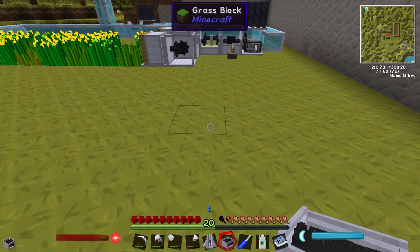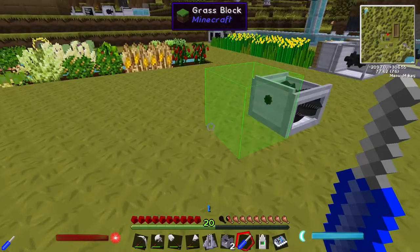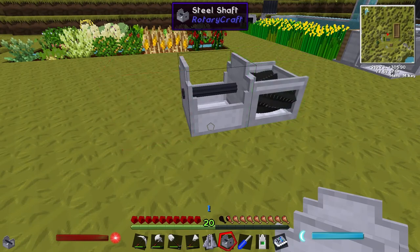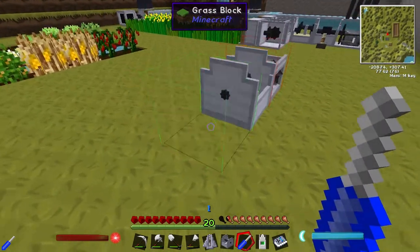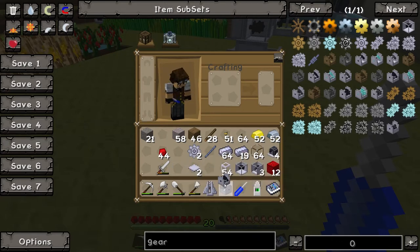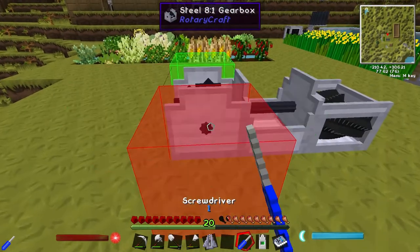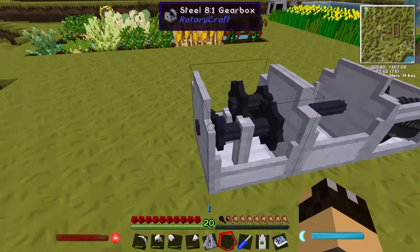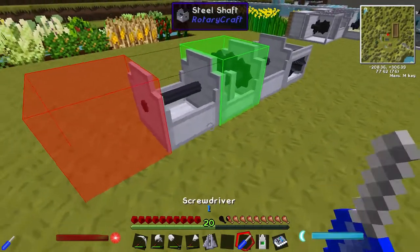I want to try to put a reservoir in at some point but I think this positioning will be fine. I'll turn the grinder to face the right direction and put a shaft behind it. Red is output, green is input — so the grinder needs to be turned so the input is on the correct side. The gearbox goes next — green is input, red is output. It's set to torque-to-standard at a ratio of eight.